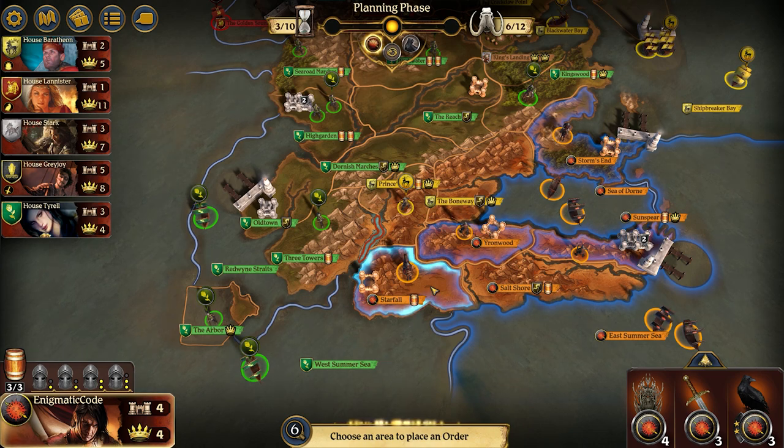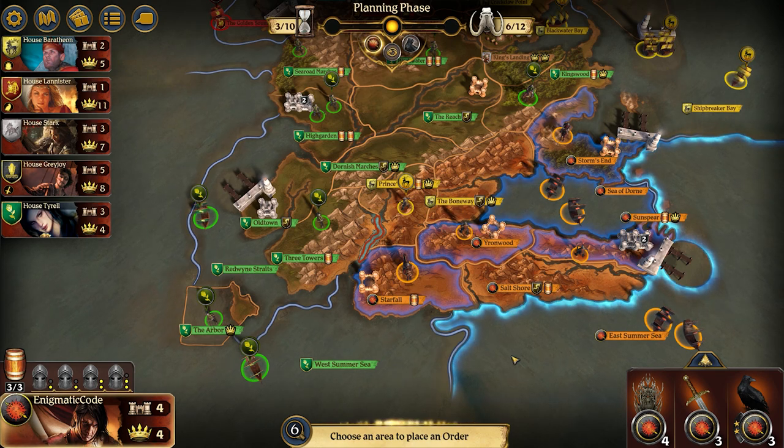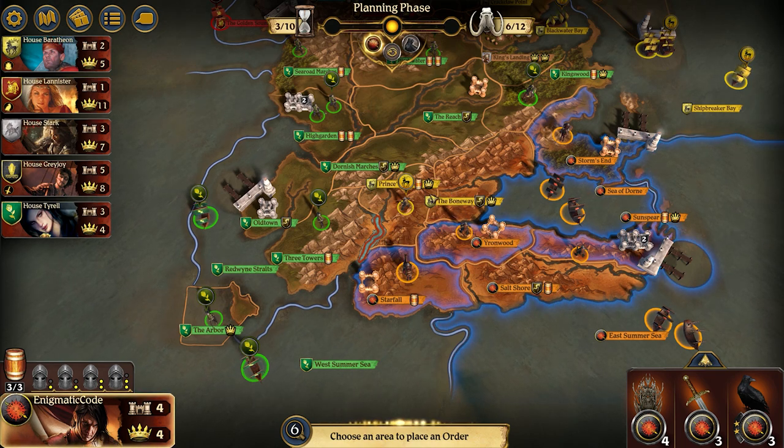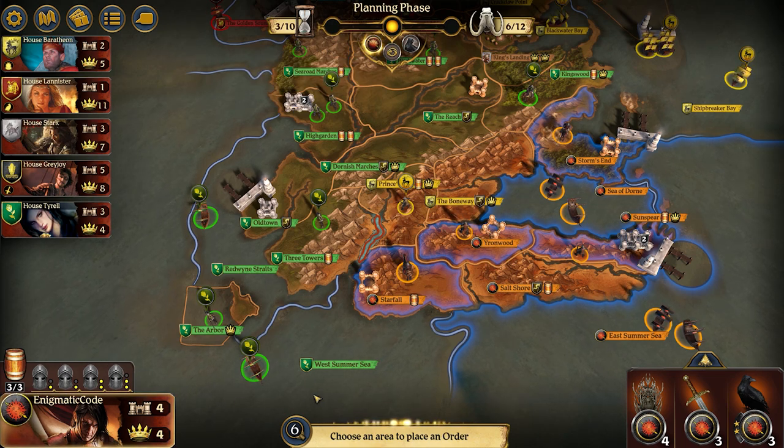The Martell player really has an advantage because they start with the most castles: Starfall, Yornwood, Sunspear, and Storm's End puts them at four right off the bat. However, getting to seven castles with Martell is in my opinion probably the hardest house to do. As mentioned, I really want a good alliance with Tyrell because our key areas to consolidate power are the Boneway and Prince's Pass, assuming we can get Starfall without too much fuss. Going into the West Summer Sea really only takes you to Highgarden — it's not impossible to take someone's home area, but it's quite difficult and probably not worth it for just one more castle.